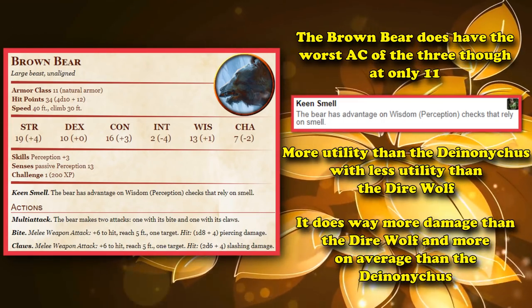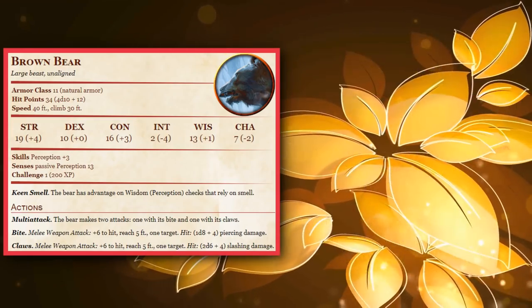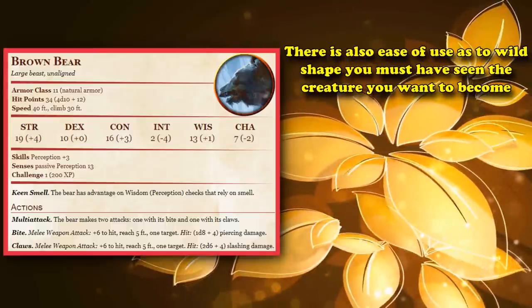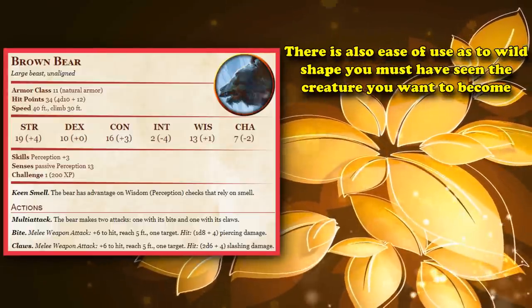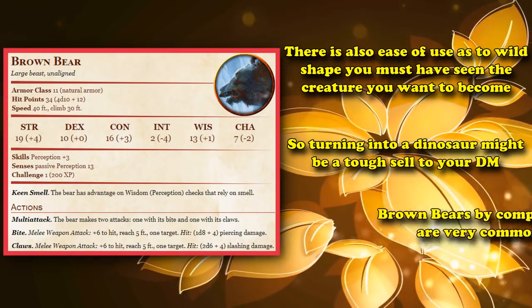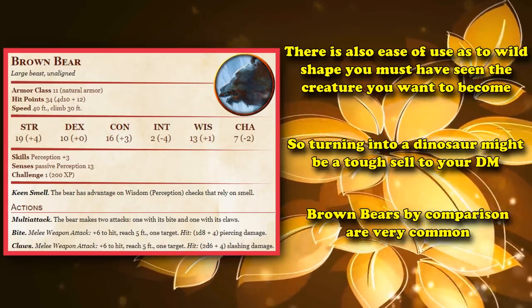It has more utility than the Deinonychus but less utility than the Dire Wolf, while doing mountains of more damage than the Dire Wolf and doing more average damage than the Deinonychus. One more advantage the Brown Bear has is that it's easier to transform into in an average game, as you can only Wild Shape into a creature you've seen before, and you might run into problems if you try to turn into a dinosaur. But I can't imagine having any problems turning into a brown bear because of how common that creature is.